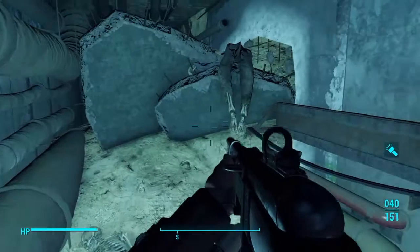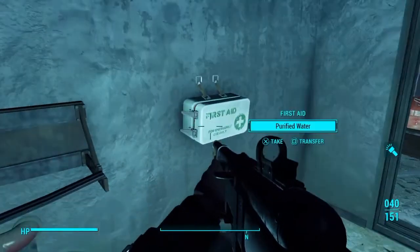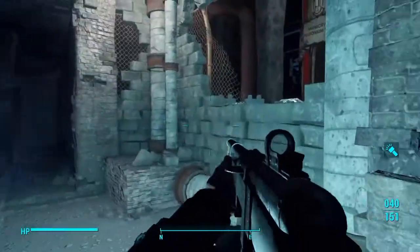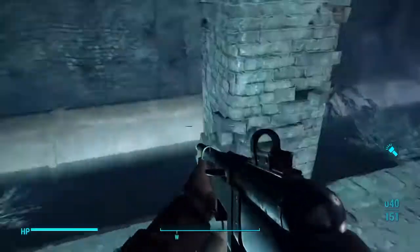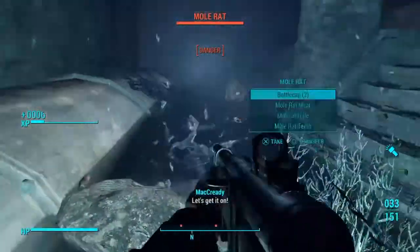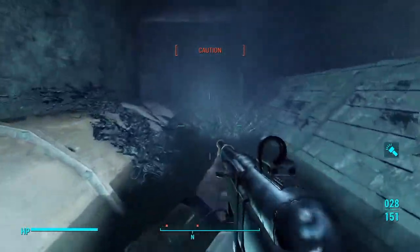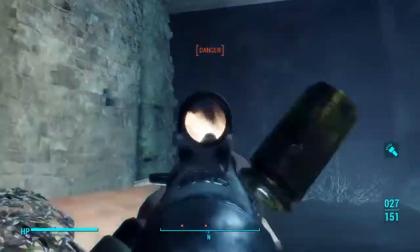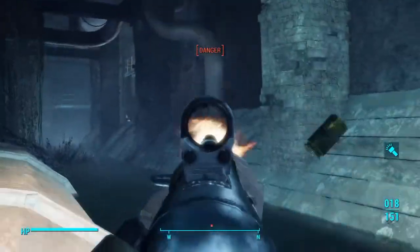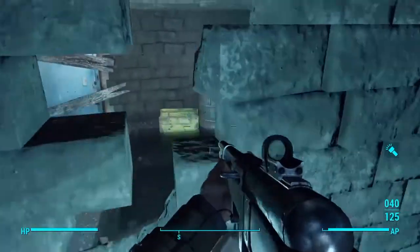I guess all lunchboxes contain random stuff, but I like to collect lunchboxes and just display them. Inside there's actually not that many enemies — probably like a couple rad roaches, some small rats. But there is one enemy that was the strongest out of all of these, and it's just a soft shell mirelurk. And it's not even that hard to kill — just a few well-placed bullets and boom, it's gone.